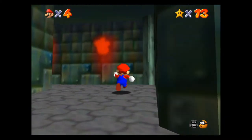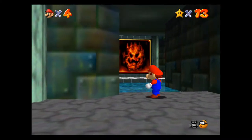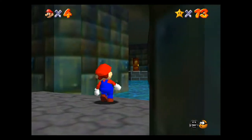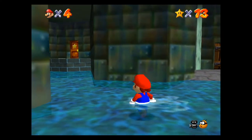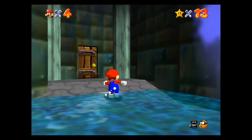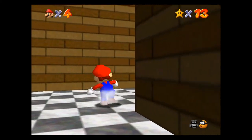This is the warp area where there are paintings you can jump into for different levels. Go down to the first cross section and bank right twice, because there's going to be another cross section where you'll see a door with a star — you don't want to go there.